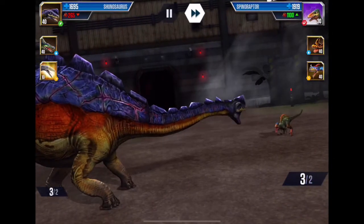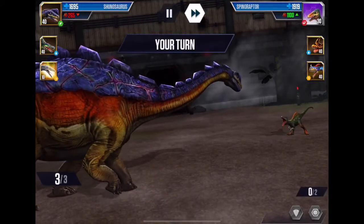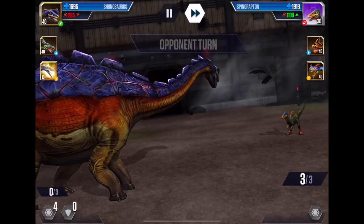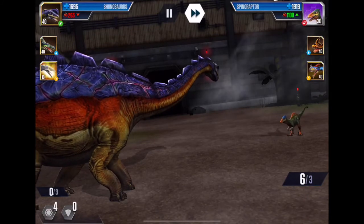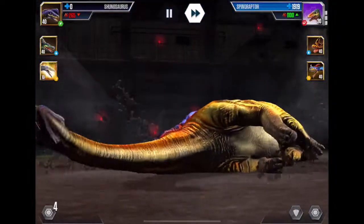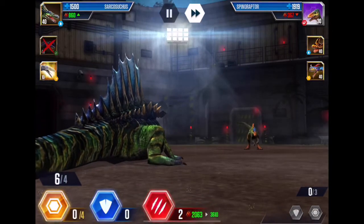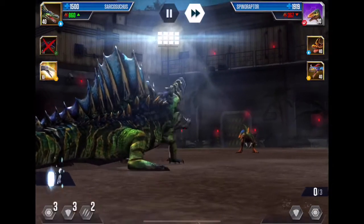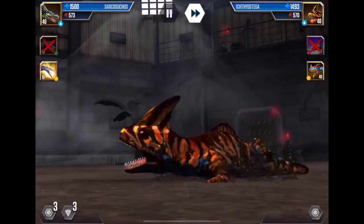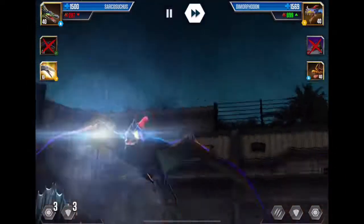Oh wait, we can continue — thank God! Okay, still good, we can still continue. That was a bit of a close call, but alright — that's six. He's gonna go for full-on six, that's fine. Now let's kill his Spinoraptor in two hits — one, two, you're dead. He might switch into his Dimorphodon, in which case we will switch into our Eudimorphodon. Yeah, pretty much won.